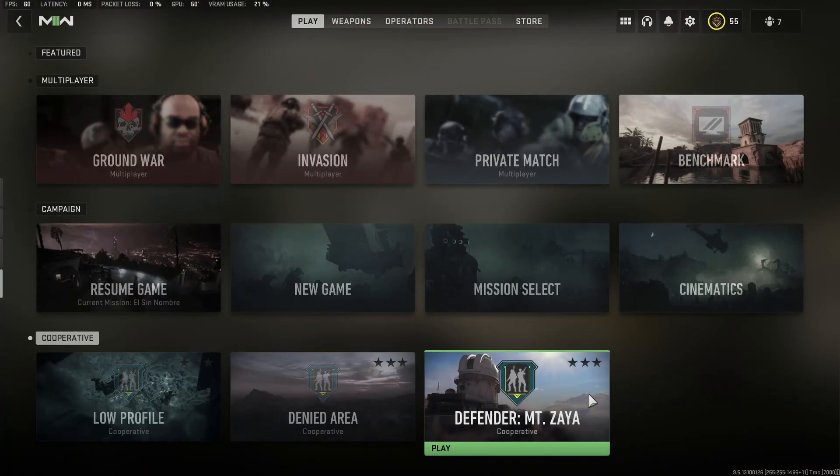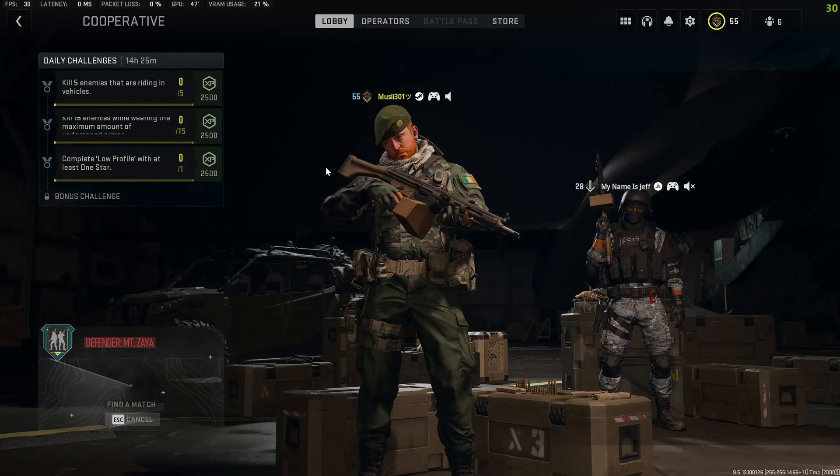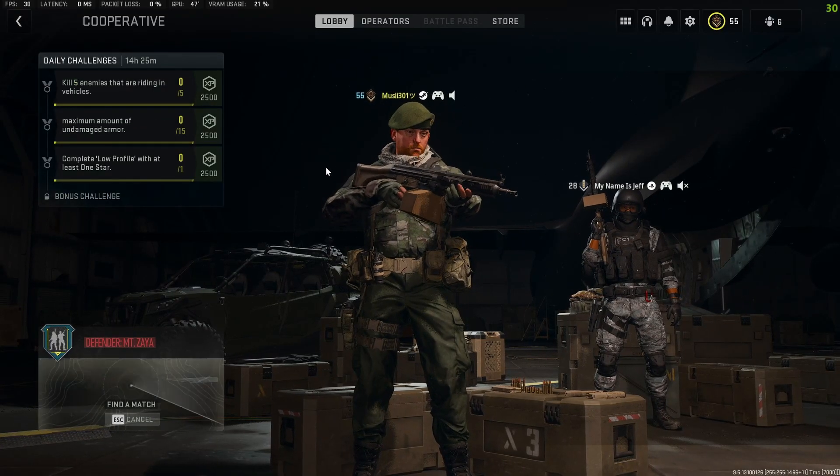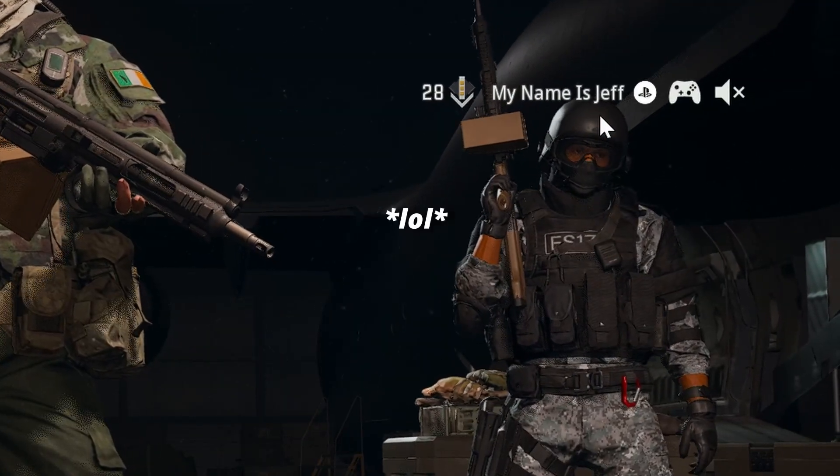First, you have to start the game mode Defender Mount Zaya in the co-op section. Bear in mind that you have to do this glitch on your own, so either join the game with a friend so he can leave, or if you don't have friends to join just join with a random and restart the mission until the random leaves.